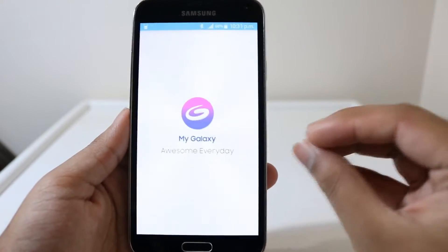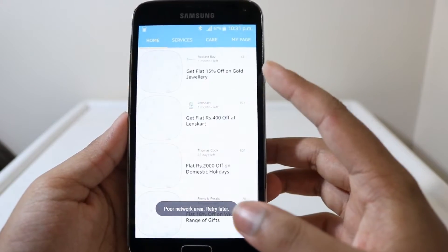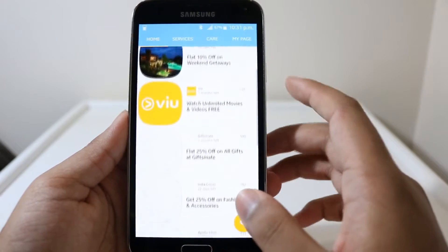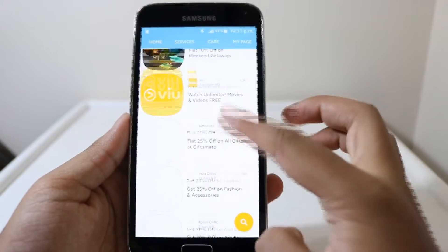We also have a new app called 'My Galaxy' — it's an app where you can buy Galaxy-based apps, get some bonuses, and coupon codes for accessories and such. I'm not entirely sure what everything in it does, but there's something like a 25% discount on accessories.